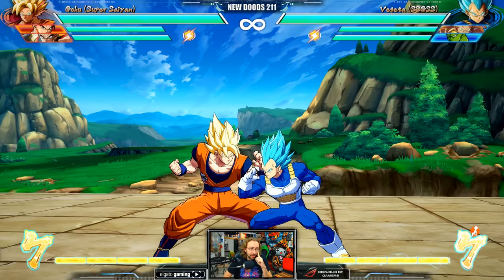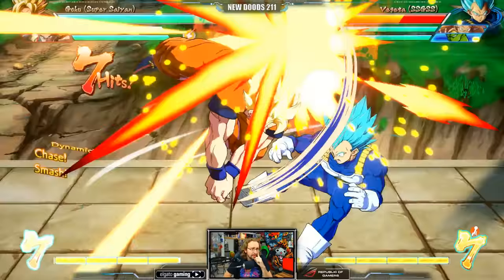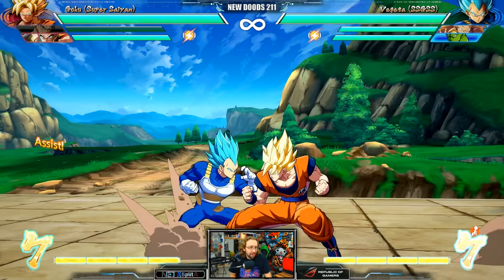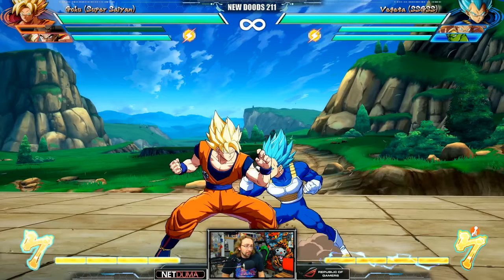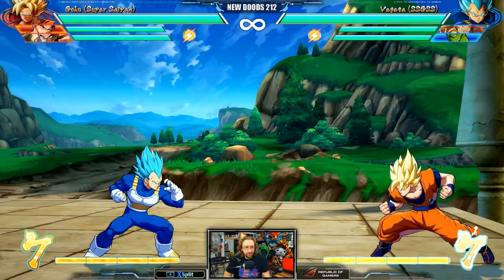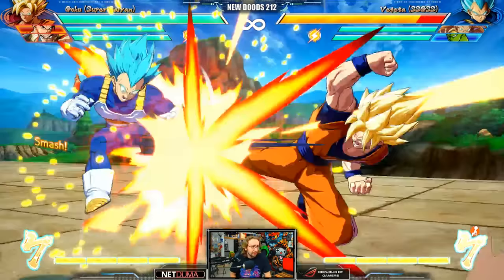Alright, so that looked a little weird. But now if we actually do light, medium, heavy — it's a bit different. So the whole point is that everyone kind of goes for these light auto combo situations that send up into a launcher and knock you down. But if you wanted to do it manually, here's a completely different way. If you go from light, medium, to heavy, you get a side bounce. Press heavy again to dash in, and then you're ready to do the rest. If I just mashed light at the end there, this is what I get.